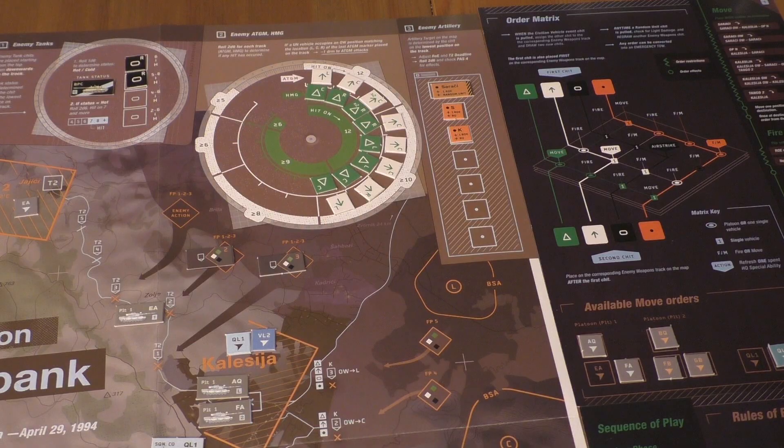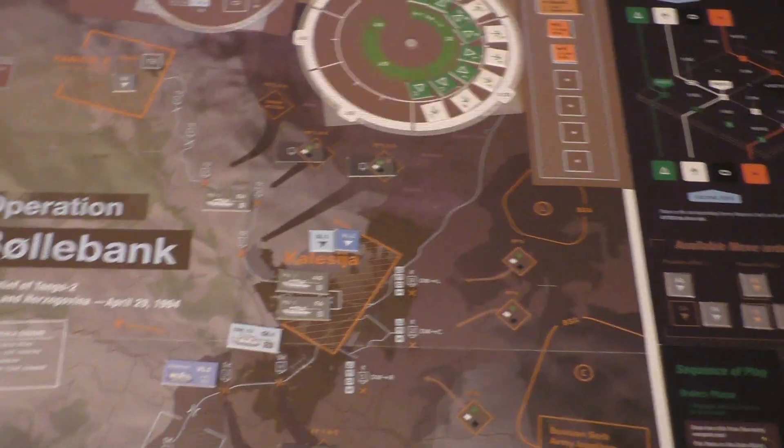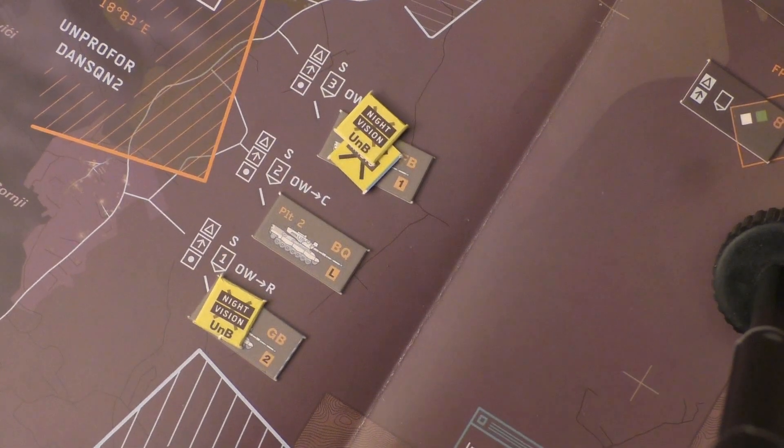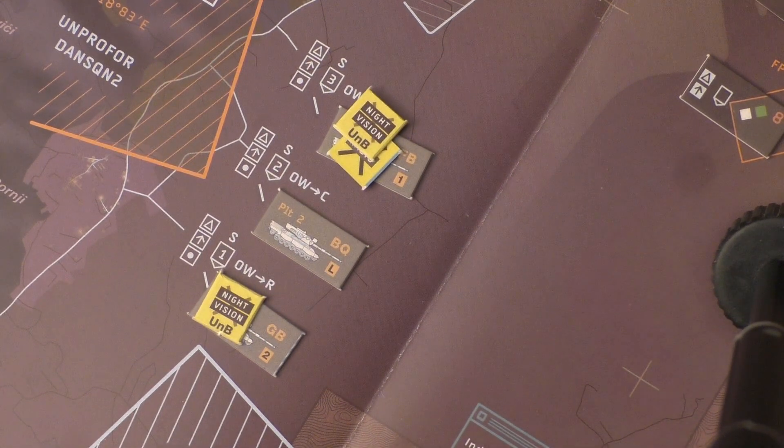First one is a random light damage on BQ. BQ is down here in Sorachi - that's the platoon leader there. We determine light damage, it's a 4. That is another night vision damage.